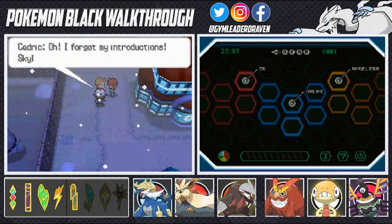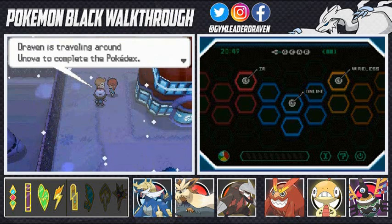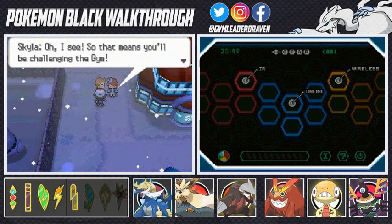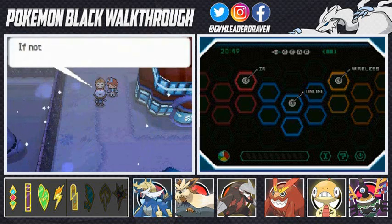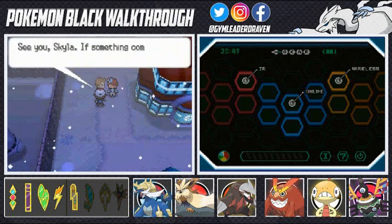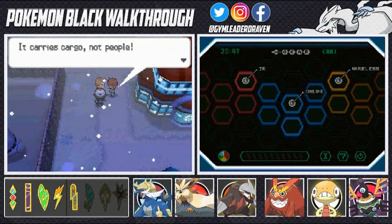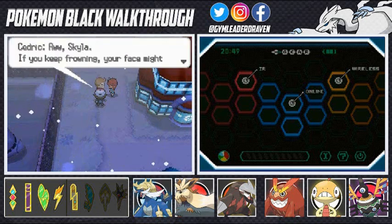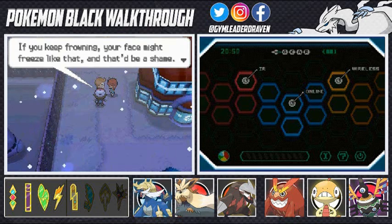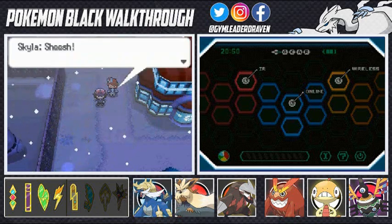Then Skyla shows up. Professor Juniper introduces us — Draven is traveling around to complete the Pokedex. Skyla says that means we'll be challenging the gym, and she's really looking forward to it. Cedric says we should challenge this gym if nothing else. Skyla mentions her plane is a cargo plane, it carries cargo not people, and that places like Kanto and Sinnoh aren't right around the corner. Cedric jokes that if she keeps frowning her face might freeze like that — quit frowning, you're ruining your beauty. We all have to help each other out.